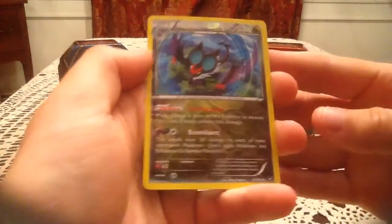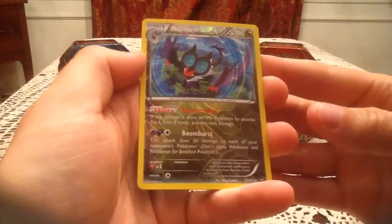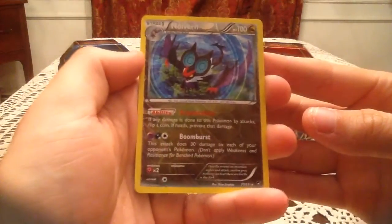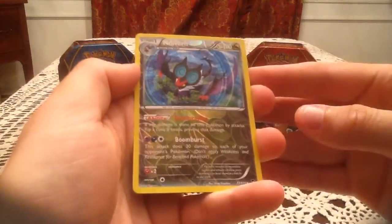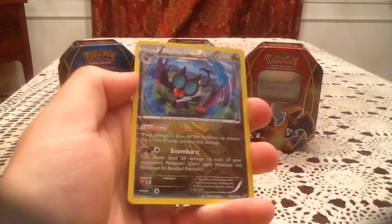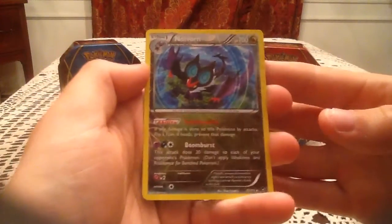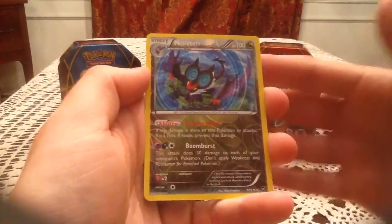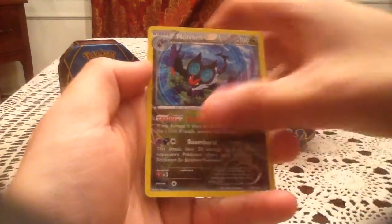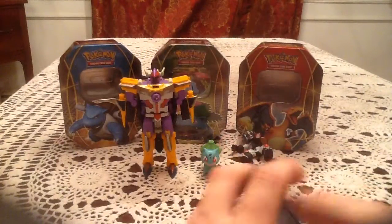The reverse holo is a Noivern — definitely an awesome pull right there. That's a holo rare reverse, number 77, and I am still missing this one. Just like the last tin, we ended on a new reverse holo, which is just as awesome as the last one. The final rare card is a Gothitelle, non-holo rare. So that's a bit of a bummer.